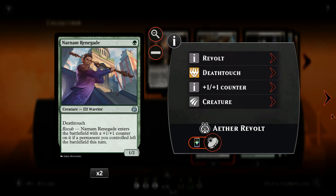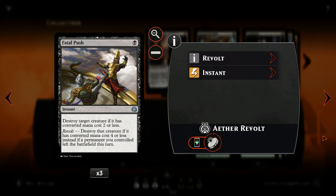Naham Renegade is an elf with deathtouch — a nice aggressive creature that can double as an attack preventer and make the opponent think twice before attacking into it with a valuable creature. Fatal Push is one of the best efficient removal spells we have in Magic Duels. It takes out a Copter and most aggressive creatures. Late game it can take out man-lands. Can never go wrong with it, but it hadn't had as big of an impact as I thought it would.